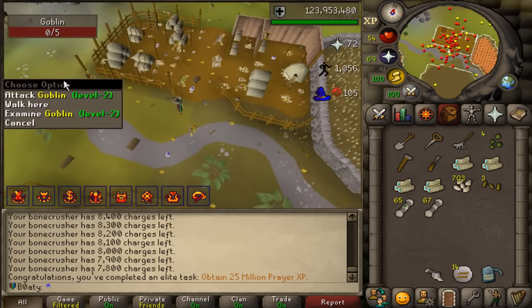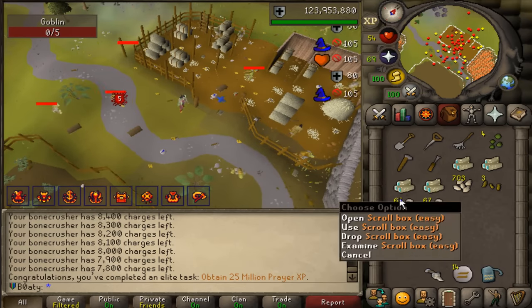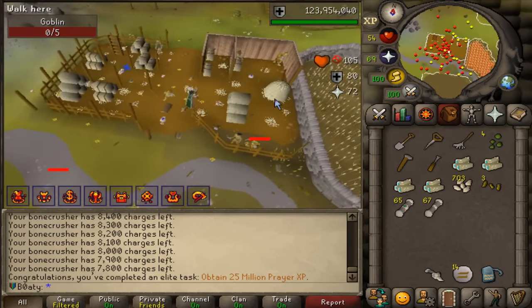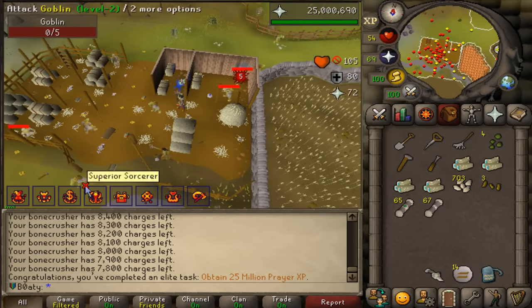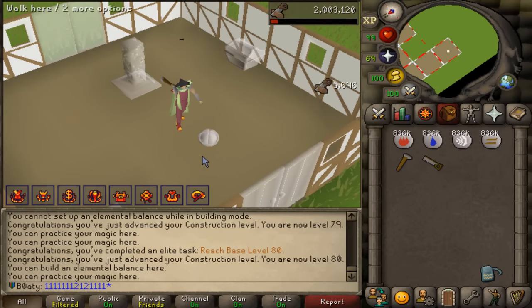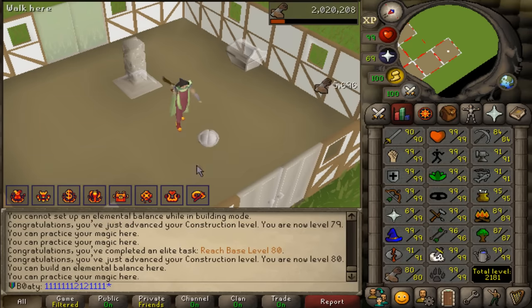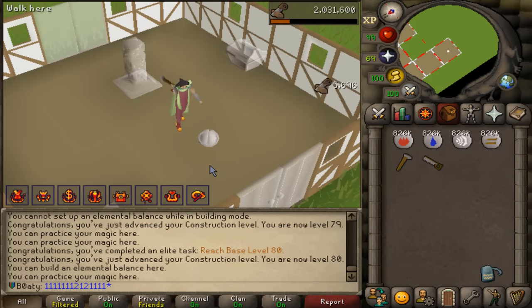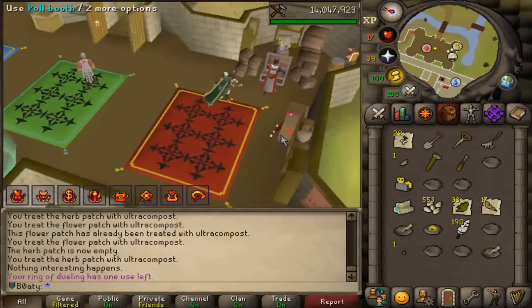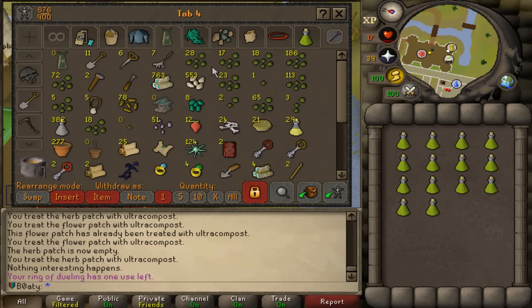We get 25 million prayer experience from the bone crusher while killing goblins to get hold of easy clue scrolls. I'll probably finish prayer through Soul Wars — it's extremely good there, 200 points for the base 80s. Do I really want to max mining and fishing? I don't fully know right now, but if that's what I need to do to potentially get the front page, I may have to. We have 14 sacred oils and lots of magic logs — let's burn all 400 shades.